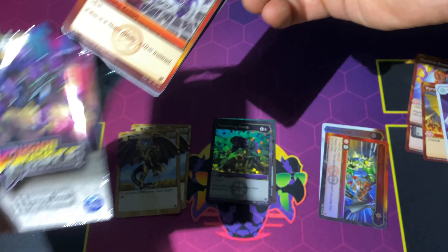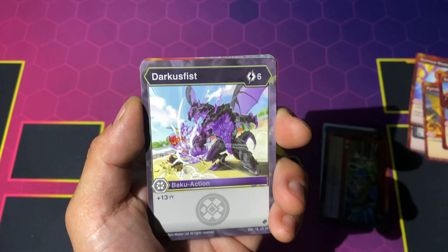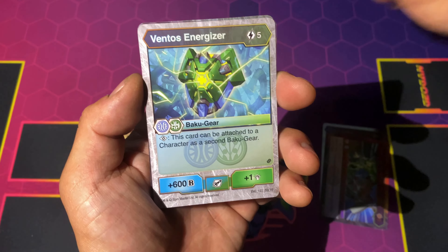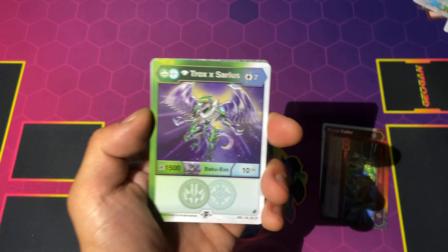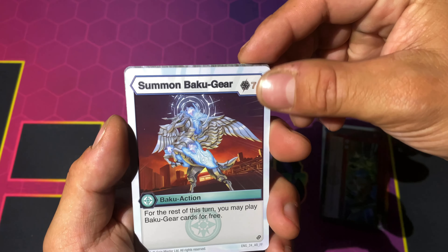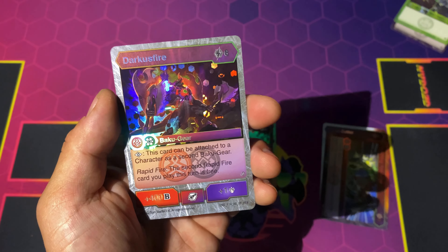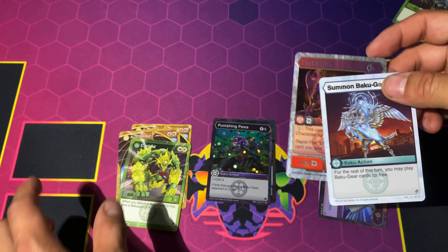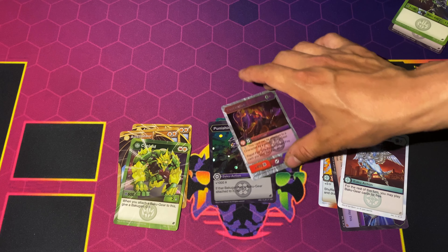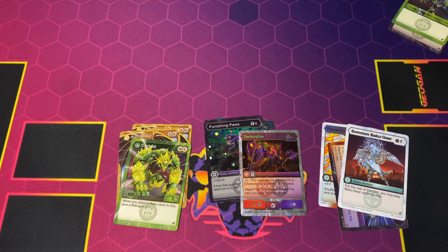Last pack — let's see what we can get, hopefully we can break the luck. The Baku Elite was really something. Yep, Baku Booted, Darkest Fist, Darkest Break, Insta Baku Gear, Ventos Energizer, Darkest Slayer, Diamond Trox, and Sirius Diamond Trox. Our rare is going to be Summon Baku Gear, and then our hex is going to be Darkest Fire. It made me think it was Dark Fire Defense — I was going to freak out — but this is a nice close second.